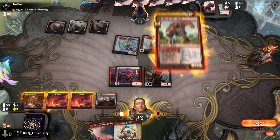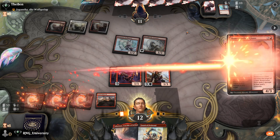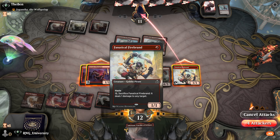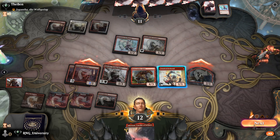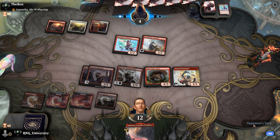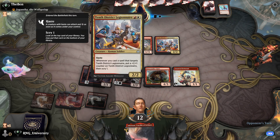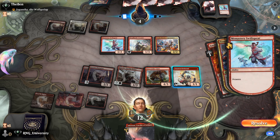I'm at 12. Tap land. Four, five, six, seven — or wait, two, three, four, five, six, seven, eight, nine damage will bring him down, but not quite enough. Let's get a Bonecrusher Giant out and the Firebrand out. This will do three, four, five, six, seven — that brings him to four. This brings him to three, I don't even need to do everything — it has haste so I can do it whenever. I'm at 12, he's at 4.